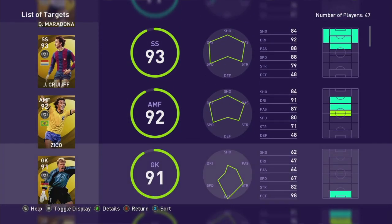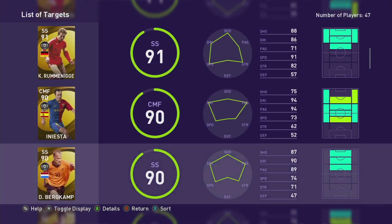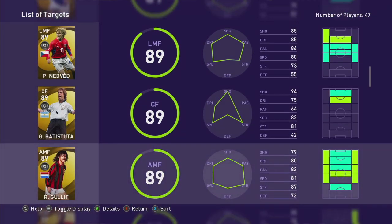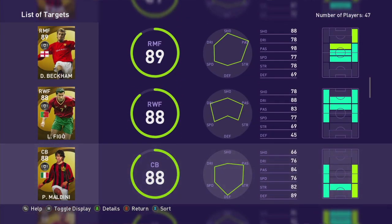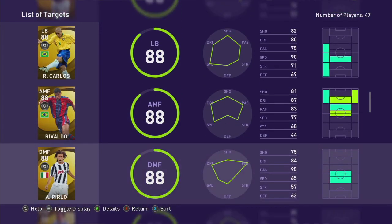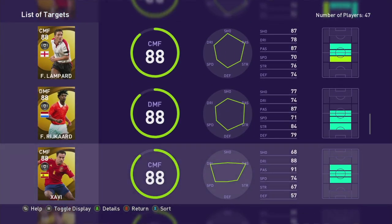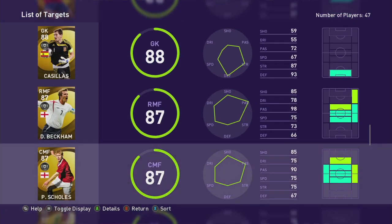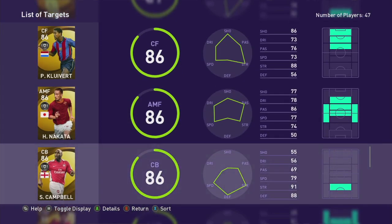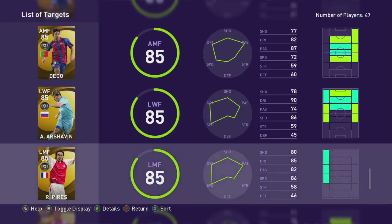There are 47 total legends in this agent. What we're going to do is check some different agent combos to see if you can get a 100% scout combination for a particular player. I have about 800,000 GP right now just from doing all the tournaments and daily bonuses - GP adds up. So if you're looking for a popular scout, it's going to be incredibly expensive.